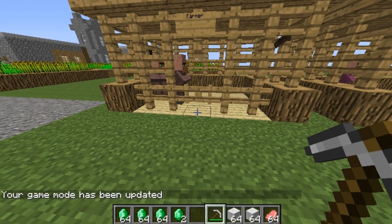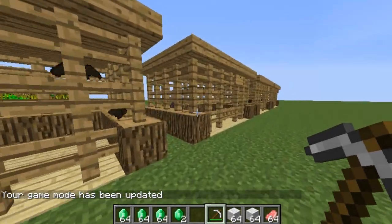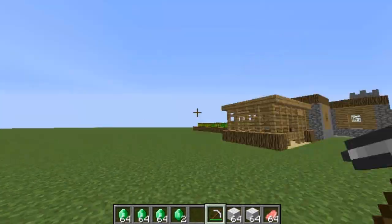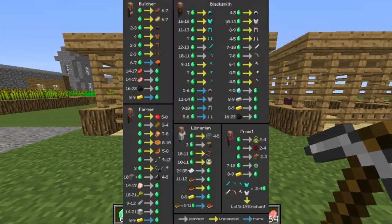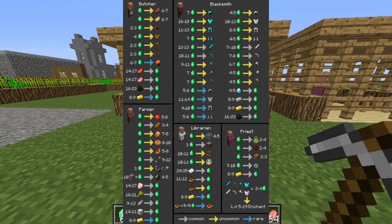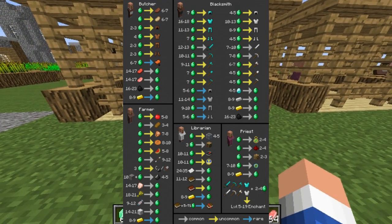There are five different types of villagers: the Farmer, the Butcher, the Priest, the Librarian, and the Blacksmith. For the Farmer, if you give him an emerald he'll give you either apples, bread, cooked chicken, cookies, watermelon, arrows, flint and steel, or shears.